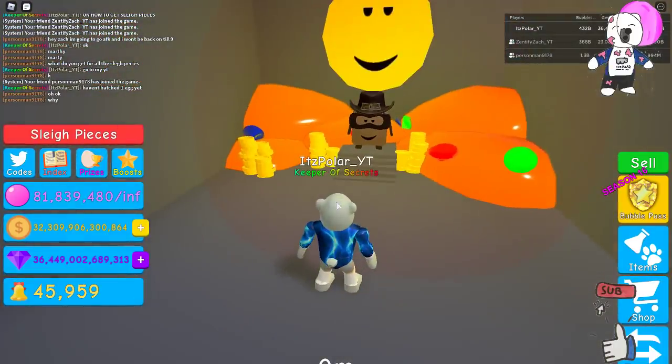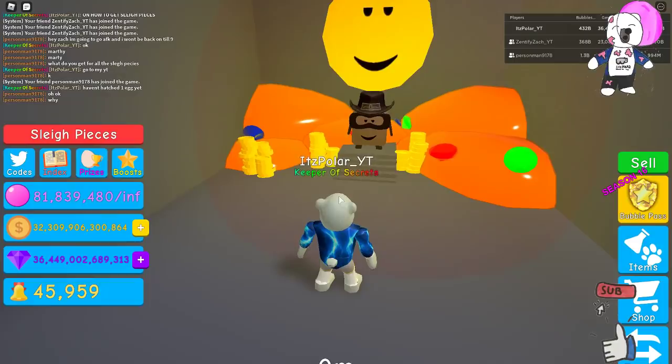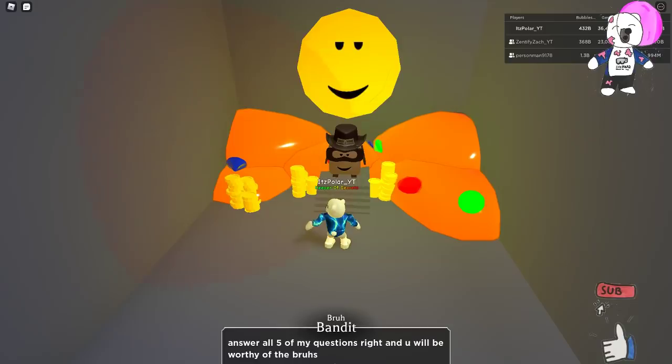Now we are here — look who we have found. We have the bra coin right here. The character says: 'Finally, we meet. You've passed all of my tests so far. You have one more test to pass to prove yourself worthy of the bra coin. What challenge, you ask? None other than Bubblegum Simulator trivia. Answer all five of my questions right, and you will be worthy of the bras.'